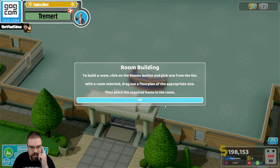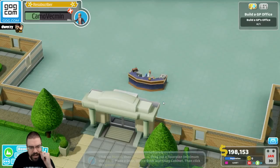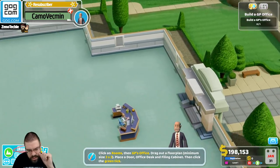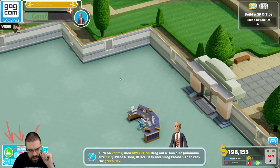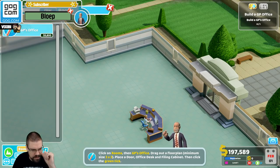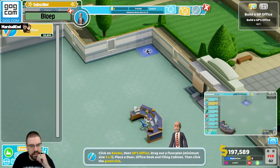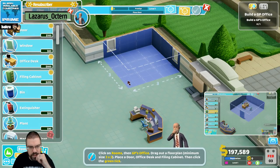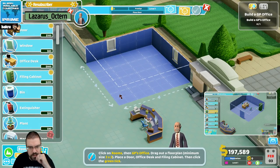To build a room, click on the rooms button and click one from the list. With the room selected, drag out a floor plan of the appropriate size, then place the required items in the room. Click on the room, then click GP's office. Drag out a floor plan, a minimum of 3x3. Place a door, office desk, and filing cabinet. Okay, there's the GP's office — we'll pop it right there. Let's make it 4x4. Actually, 3x3 is fine.